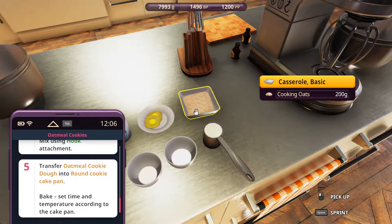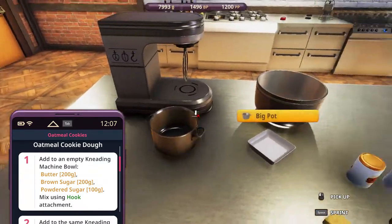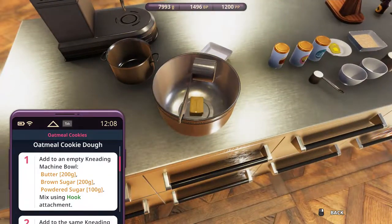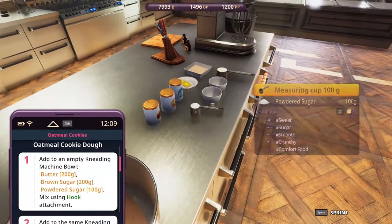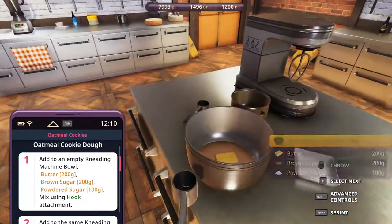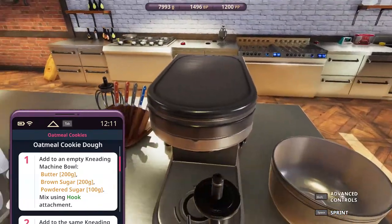That's it — round cookie cake pan, it's still in the drawer but we'll get them. Let's start with the butter, then we'll add the brown sugar and powdered sugar in. We'll need to mix using the hook. Oh, the whisk is still there — I should have used the other kneading bowl. Never mind. Take that out, put that behind, and let's put in the hook.